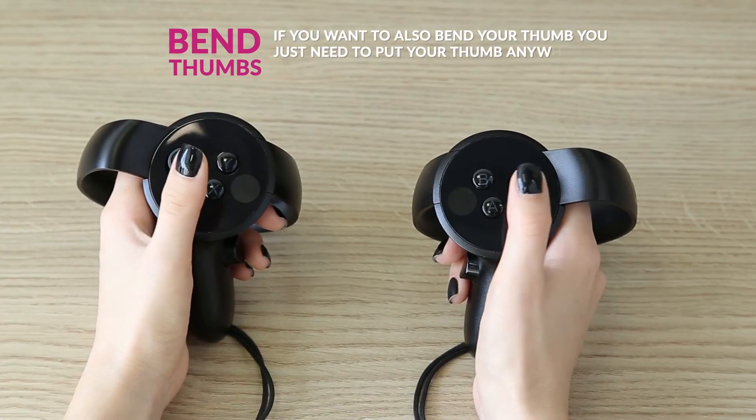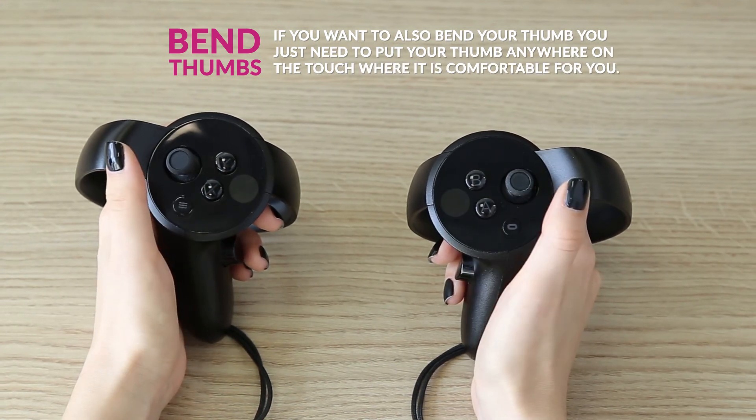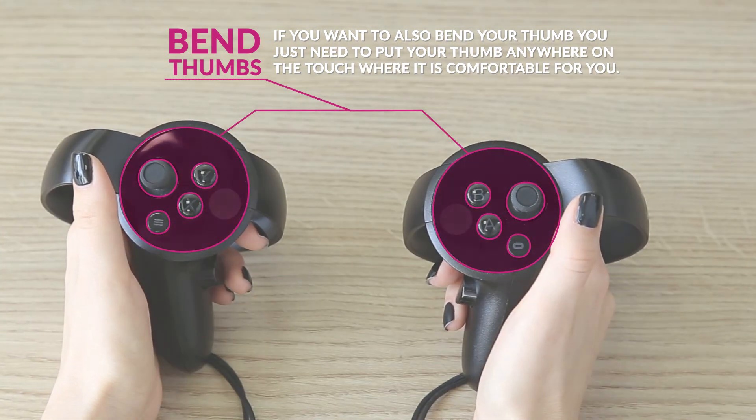If you want to also bend your thumb, you just need to put your thumb anywhere on the touch where it is comfortable for you.